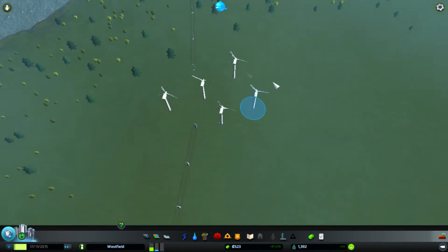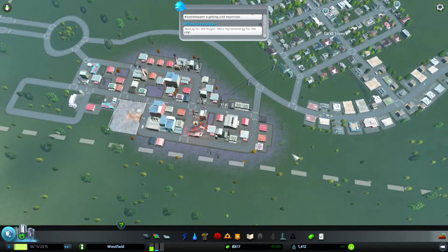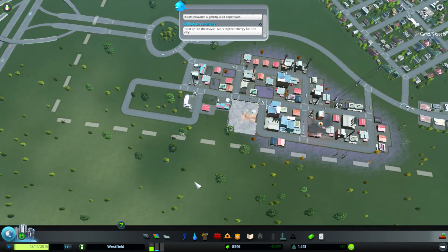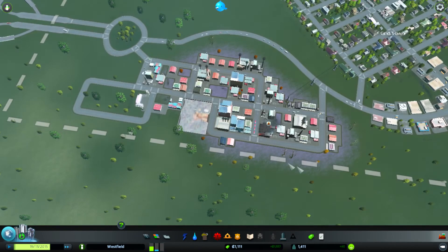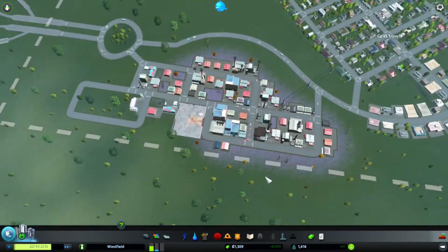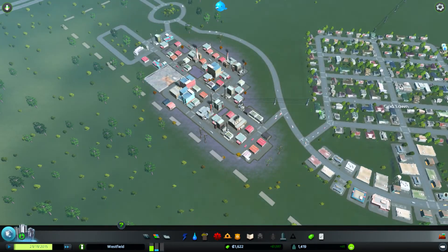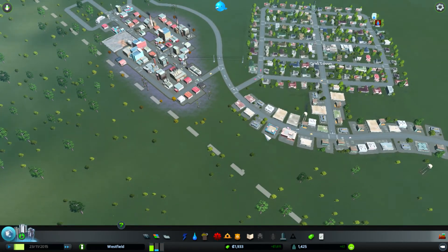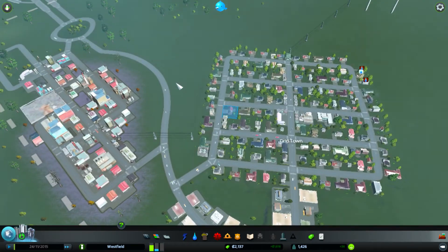That's probably the last windmill we really want to place — we'll probably get one more but we really want to look at getting a coal power plant. It all depends on what you want to do. Maybe you want a city that's completely green — in that case you won't want any polluting industry. The good thing is this game is very balanced, so if you get rid of industry you can drain away the pollution with trees and different things to make the area nice again. You're never stuck — you can mold and shape your city however you like.